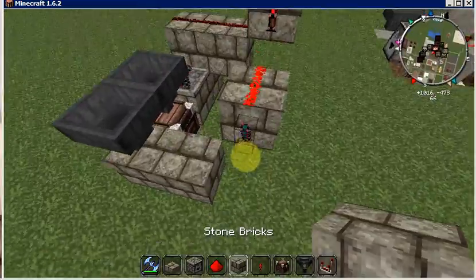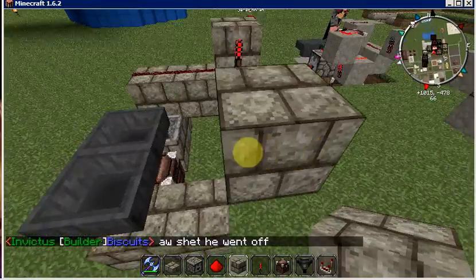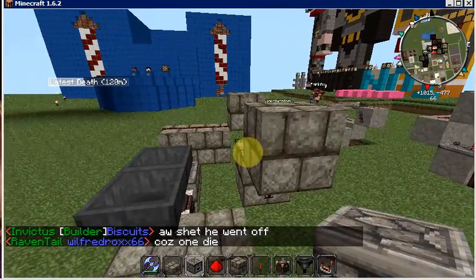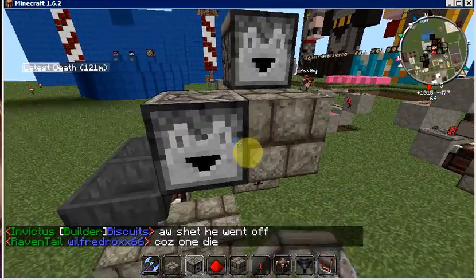On top of this torch we're going to put another block right there. And our dispenser is going to go on the side of this block facing us, right there.